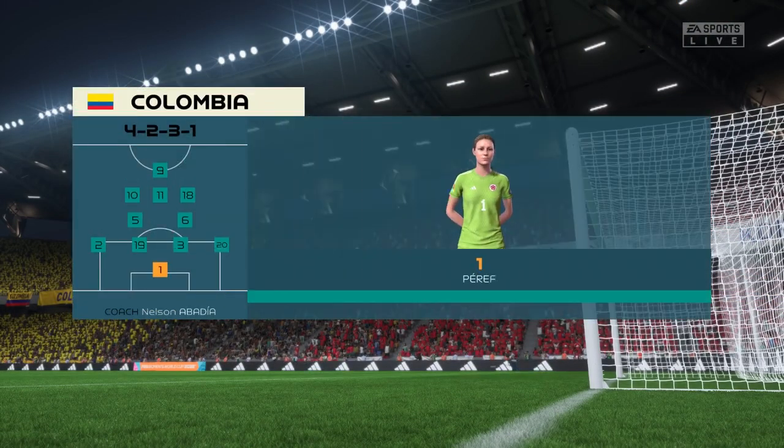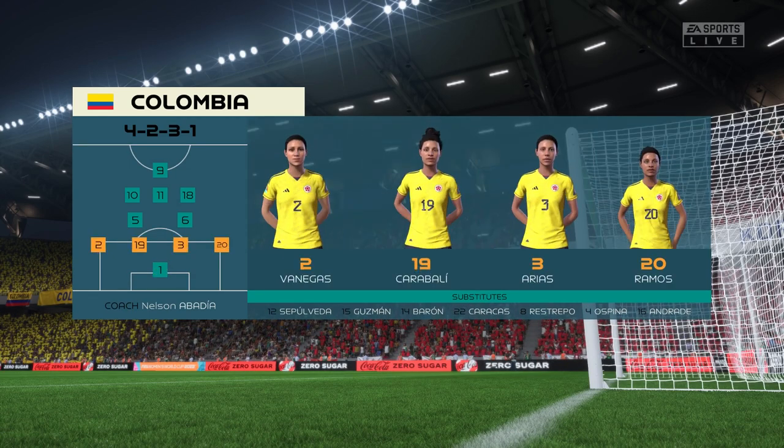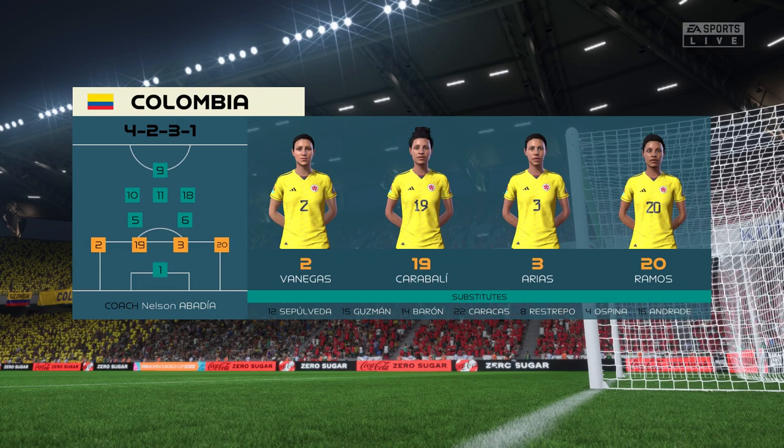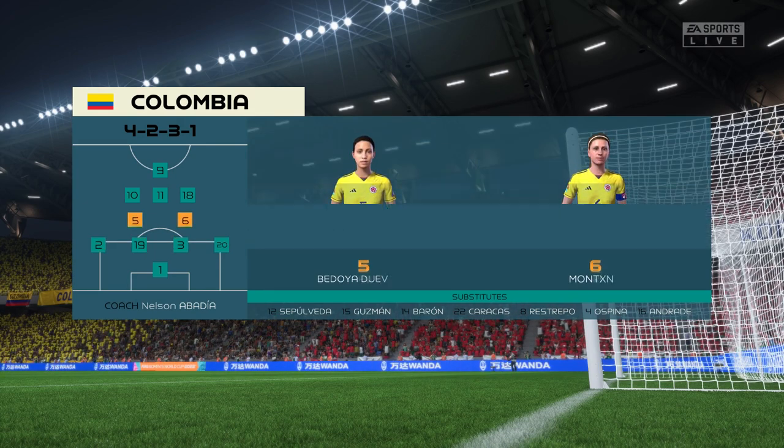Here's how Colombia will begin the game. Although we have it down as a 4-5-1, it's actually more likely to be a 4-2-3-1. They play with two holding midfield players, a number 10, and two wingers. The system has a nice balance to it.